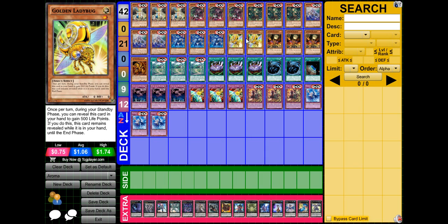I play two Golden Ladybug. Basically, you reveal it during your standby phase, it stays revealed, and you get 500 life points. It's an overall really good card for the deck. You can play this, Solemn Wishes, or a mix of them all. I personally prefer Golden Ladybug because then you don't have to worry about your opponent MST-ing it, and your opponent kind of has to use Mystical Space Typhoon if they want to get rid of it.